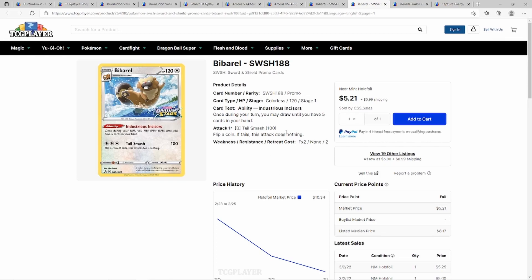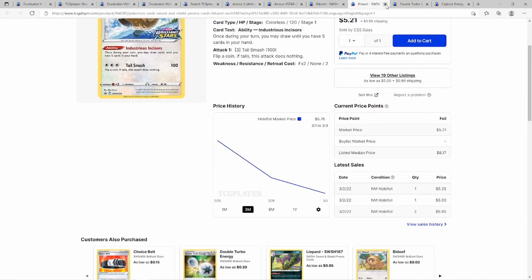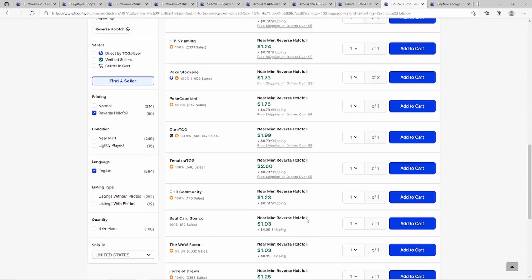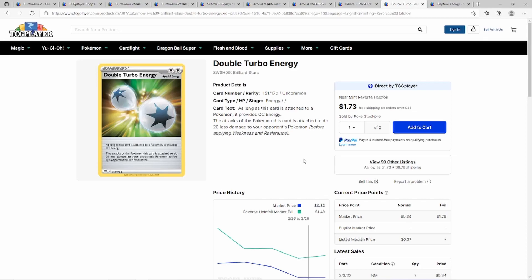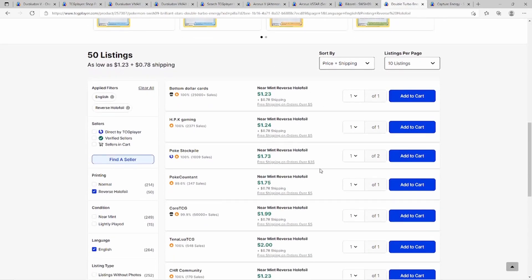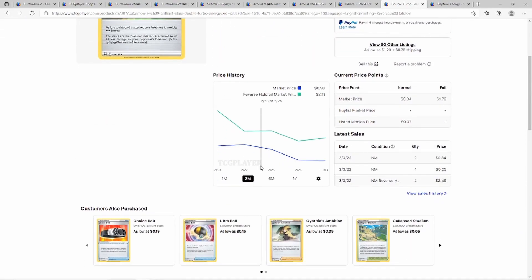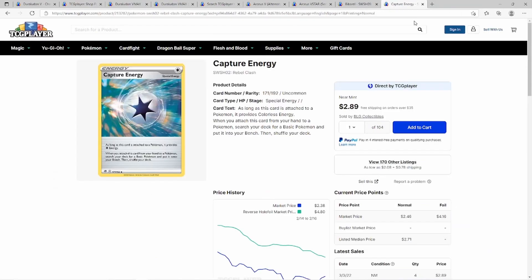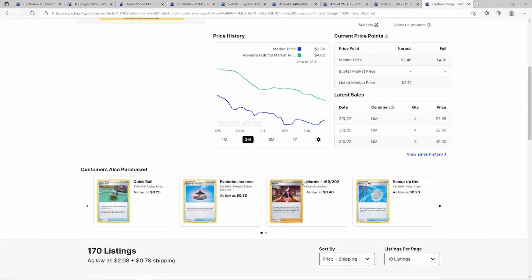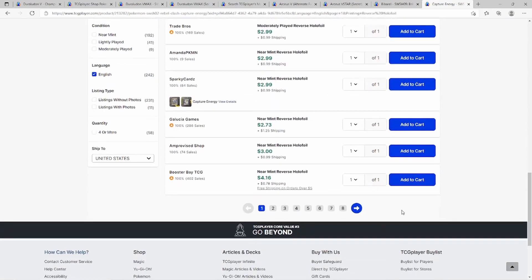The pre-release Bibarel is my favorite — it looks great at five to six dollars, and it's already gone up to seven or eight since I last checked two hours ago. Double Turbo Energy: the regular is about fifty cents, but reverse holos have popped up at around two dollars. There's no secret rare version in the upcoming Japanese set, so foils will probably hit five dollars. Get foils now because this card will be in so many decks. Capture Energy is two to three dollars; reverse holos are four to five bucks which is crazy for an uncommon — pick it up if you need it for the rest of the season.